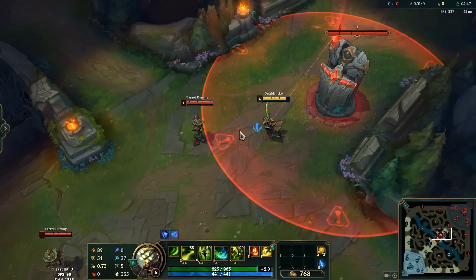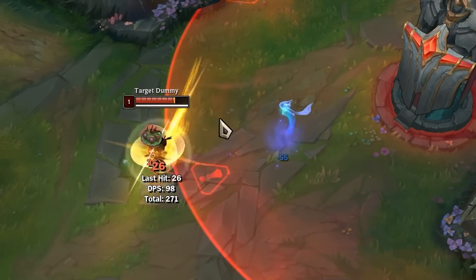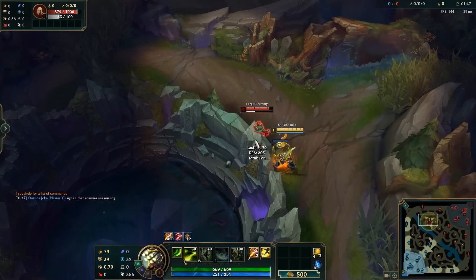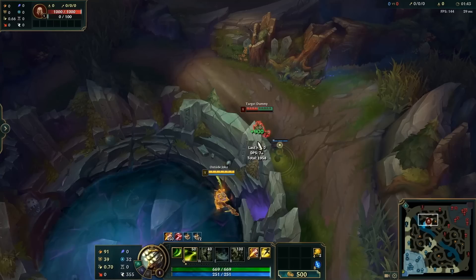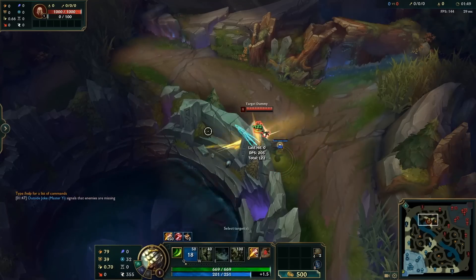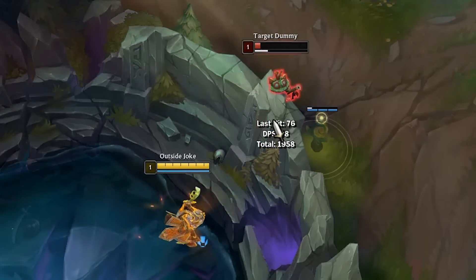Most people knew this, but Yi can dodge turret shots with his Alpha Strike. Something you may not know is that Yi can now choose what direction he pops out of after the Alpha Strike — all he has to do is click in that direction. This may not seem like a huge change, but now Yi can cover a lot more ground, easily pointing toward another enemy to get closer, and he can even pop out over some small walls now.